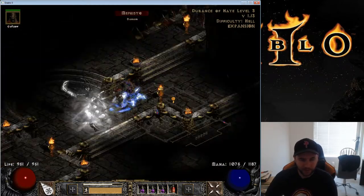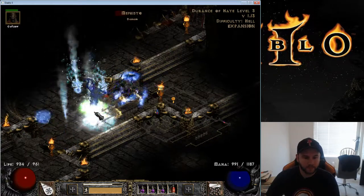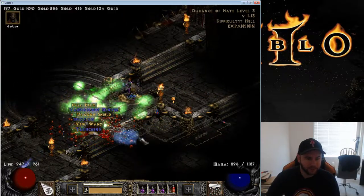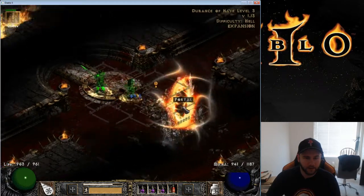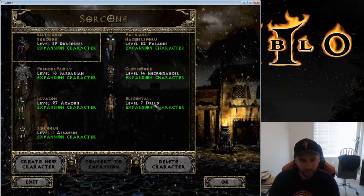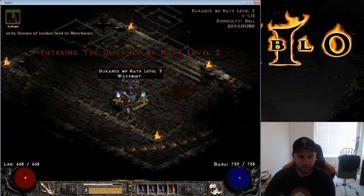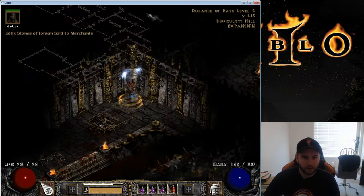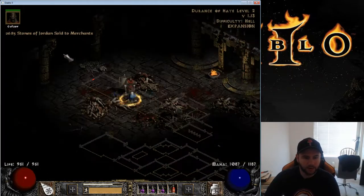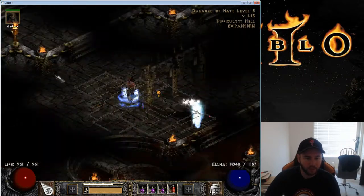Alright, run three — let's see what we can get. Down he goes. And nothing. That was expected, we were due for a nothing run, so that's fine. Moving on to run number four. Hopefully he's good to us. I'm actually still looking for a Shaco — the plus-two skills, plus-two attributes kind of weird-looking hat.